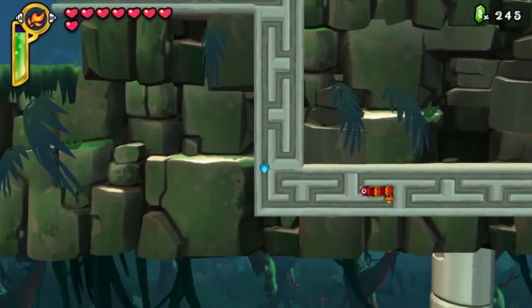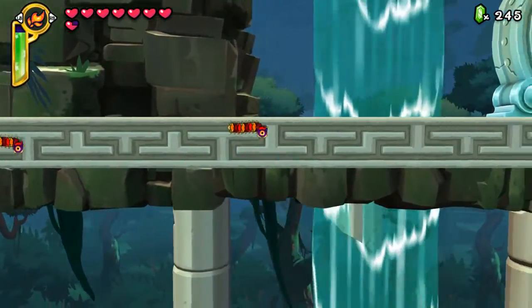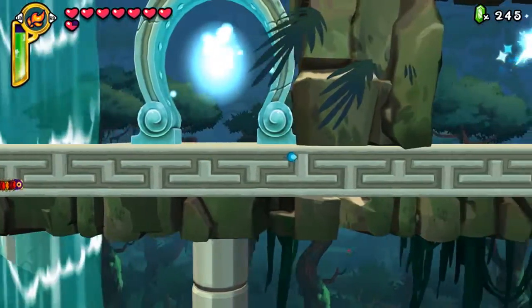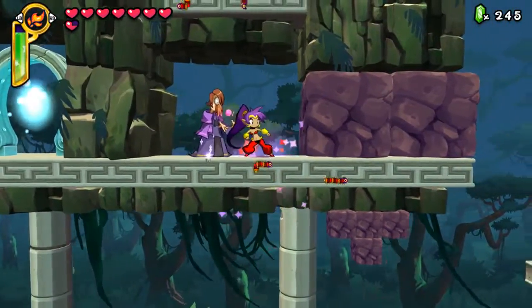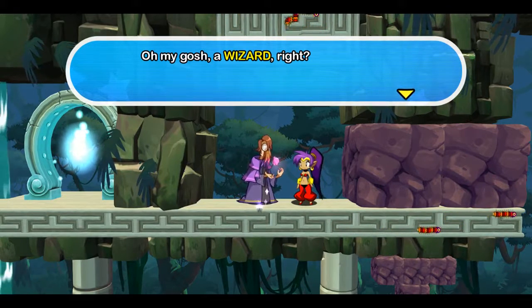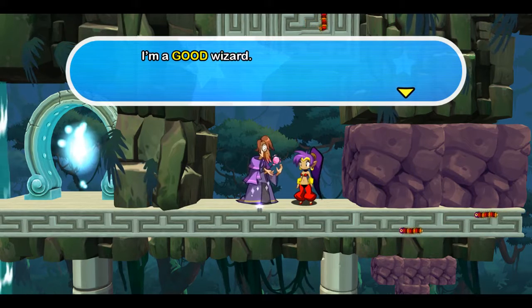I know there's at least one item connected here. We'll just end up taking some damage. I don't think we can get out here anywhere. There is this though — oh hello. What are you? Who are you? You're a good wizard.